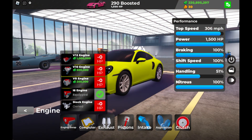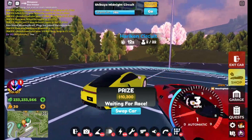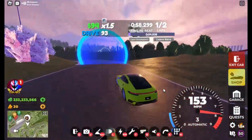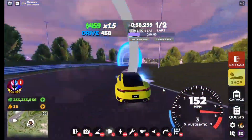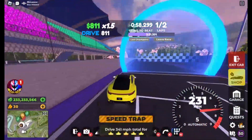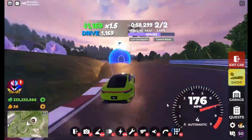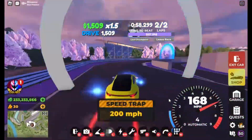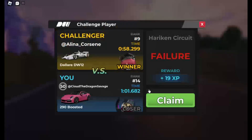Let's move on to the first race, which is Hurrican. We're here at Hurrican, and we'll see you in a second with the results. Looks like you can get a doable 1 minute 1.6 on Hurrican.